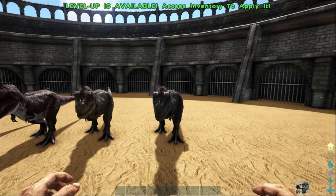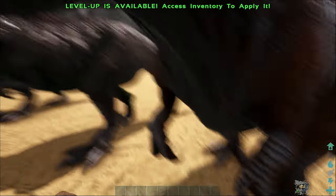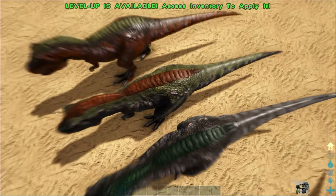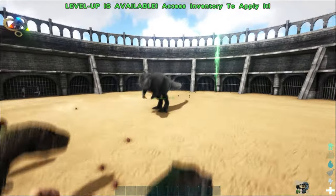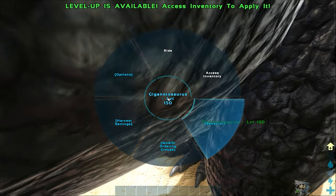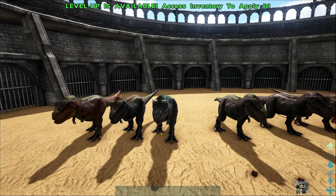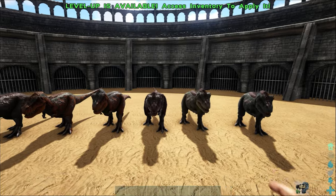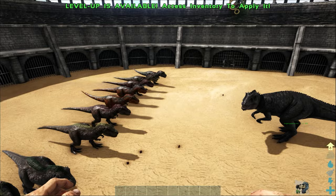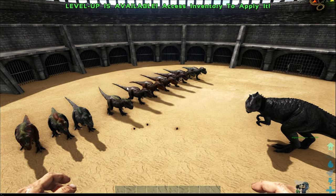Okay, so here's our third battle. We have a Giga against ten Rexes this time. I'll punch just to aggro them. I'll make sure my Giga is set to aggressive — yep, aggressive — and attack my target. Okay, I believe everything is in order, so let's start.